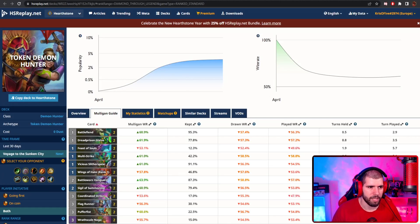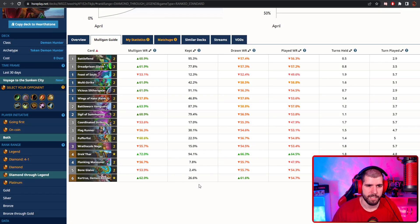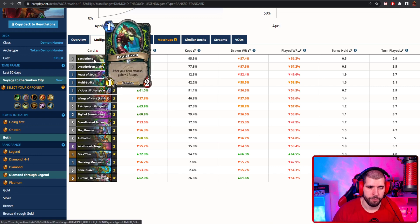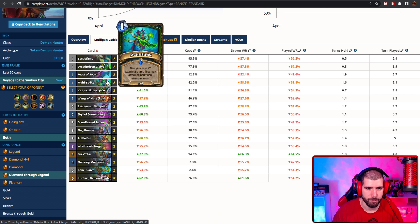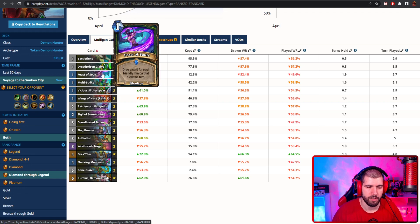Next on the list, let's talk about Token Demon Hunter, which also has a pretty good sample size and a pretty good win rate to go with it. It's a pretty fast deck, and it's basically feeding off of the slow Ramp Druids right now. You have the good old Battlefiend in here. Dread Prism Glaive is also doing pretty good, especially comboed with Multi Strike, you can get some pretty good clears as well as face damage. Feast of Souls got buffed and it only costs one mana now, so it's a no-brainer because you have a lot of small stuff that you're happy to kill off.